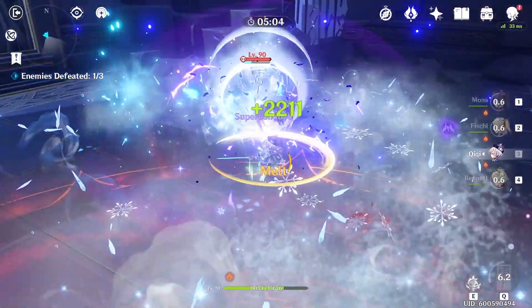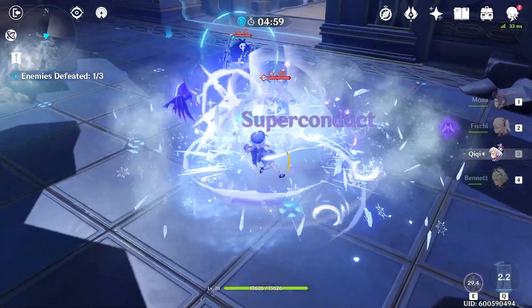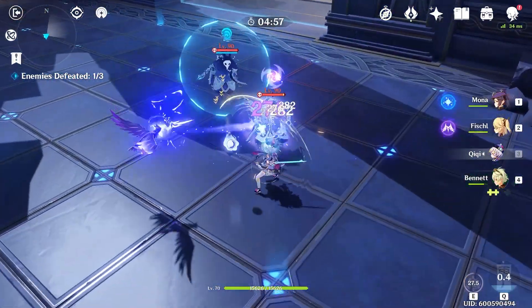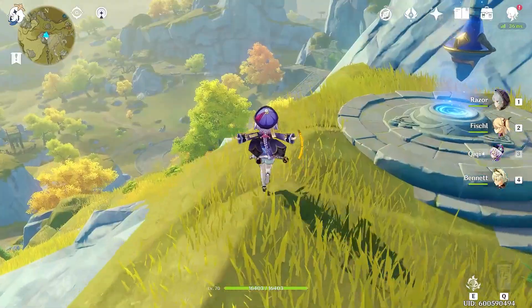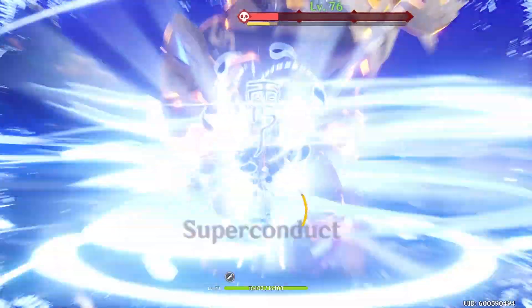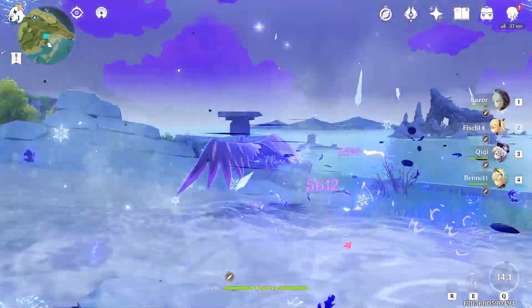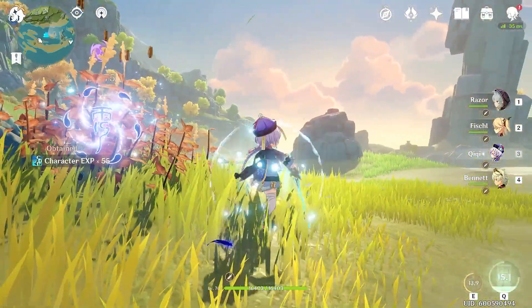Constellation 1 will provide the most utility across any build you may choose. Moving up to Constellation 2, we see more benefits towards a more DPS-skewed build. Unfortunately, to get max potential out of your healing builds, Constellation 6 is the one you want. However, I can't in good faith tell anyone to build towards that, as you'll end up spending potentially thousands of dollars in order to get the duplicates you need.